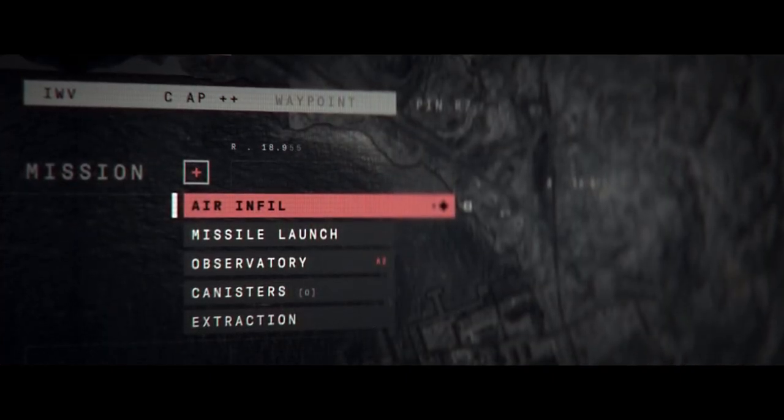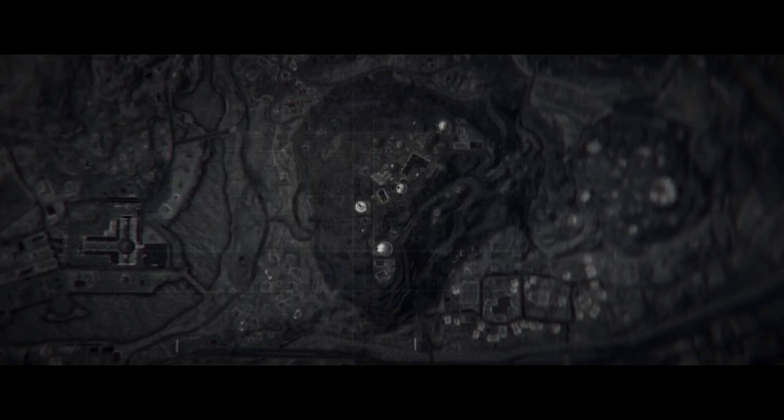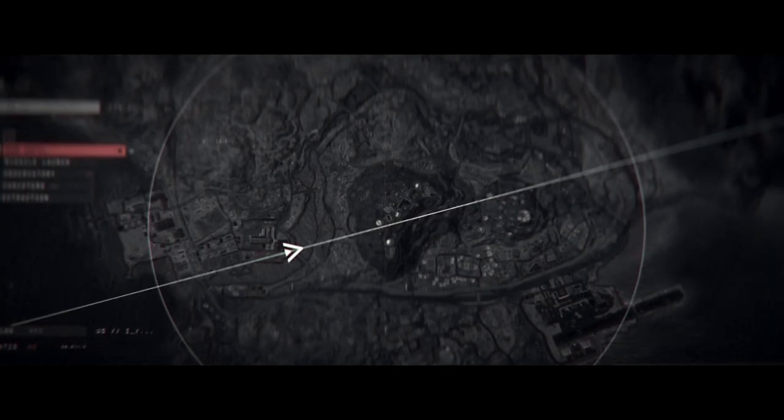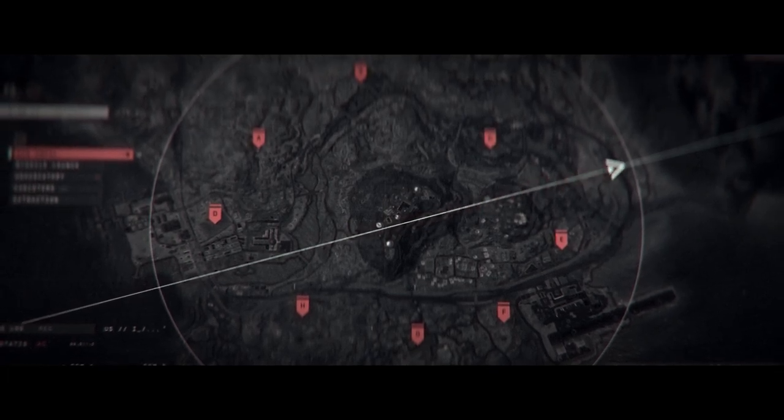We're gonna do that in four phases. The first will be to infill from the air. The target is currently defended by active SAM sites — our planes will be taking direct fire, so expect a bumpy ride. From the offset LZs, all Shadows will mobilize to your first objective: one of eight enemy missile launchers located around the perimeter of the observatory.